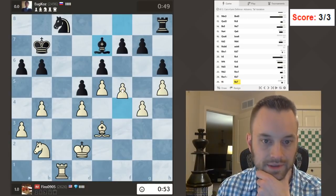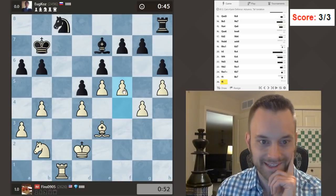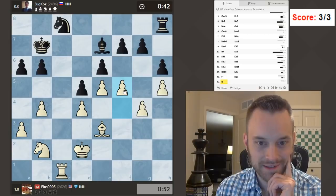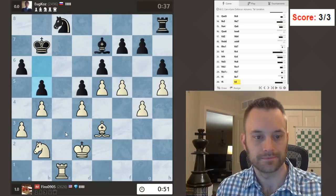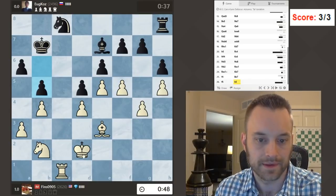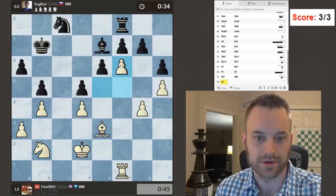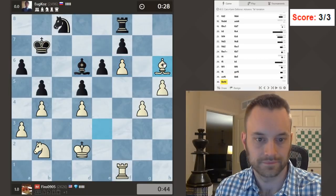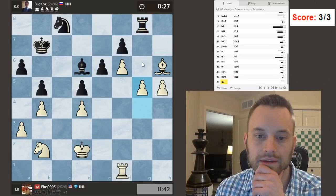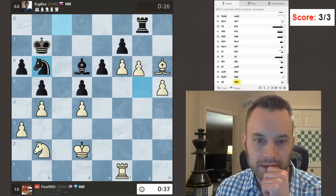We're both under a minute now, so less talky, more movey, John. Let's do this — I have ideas. This looks strong now: h6 is going to fall. Take that, and g6 followed by this — looking nice, looking nice. I think that wins. That should be decisive. I'm just going to take when he takes my bishop, push g7 — I'm threatening to queen in two different ways.